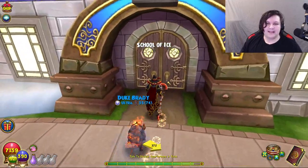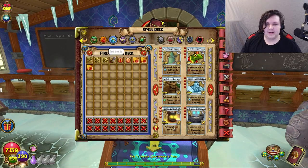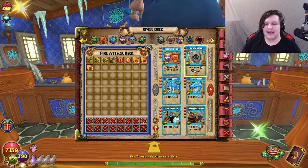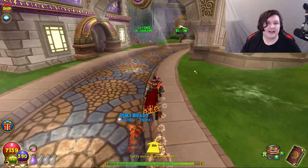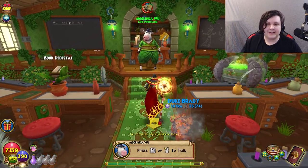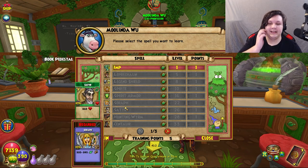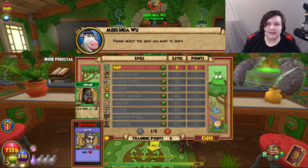As for other things in Ravenwood, there are only two I'd recommend. First, if you play more defensively it might be worth training up to Tower Shield in Ice — it's a zero-pip minus 50 to next spell, great for countering damage cheats. The other recommendation is if you have a Life mastery amulet, train up to Satyr in Life — it's 860 health for four pips, a really solid spell.